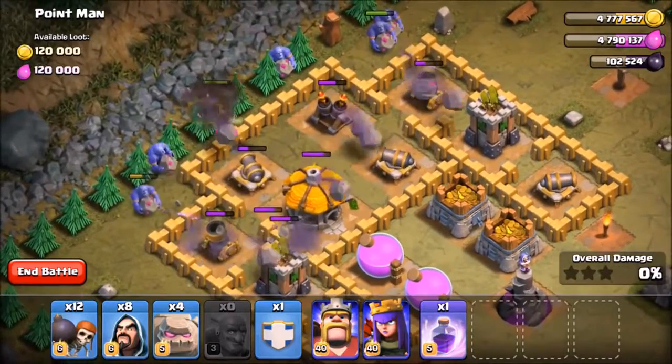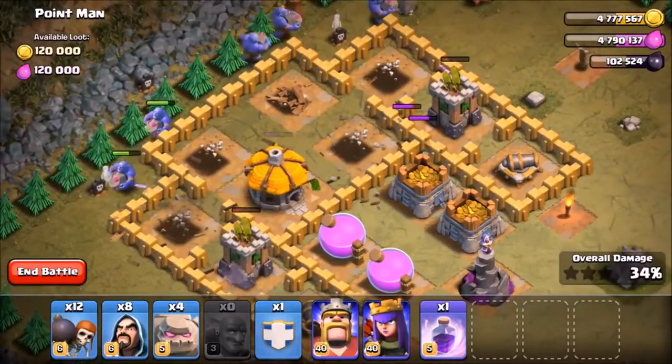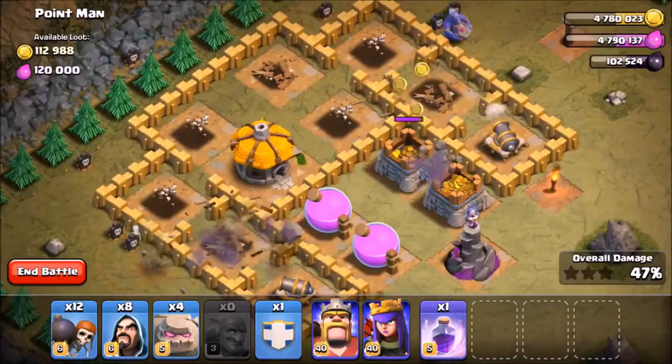Town Hall 9: skeletons' hit points are reduced and skeletons can no longer trigger any trap — so this is game-changing stuff. The level 6 Goblin is now also available at Town Hall level 9, and of course the level 7 at Town Hall level 10.